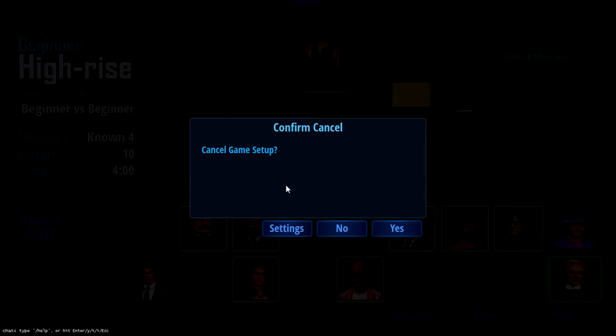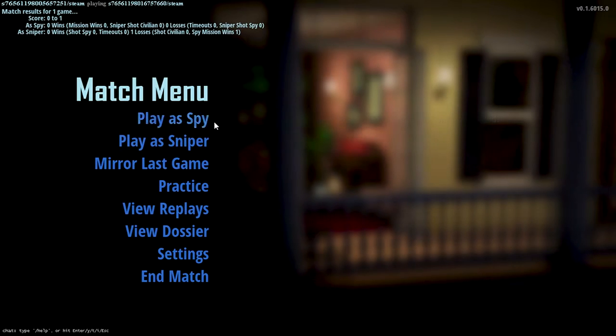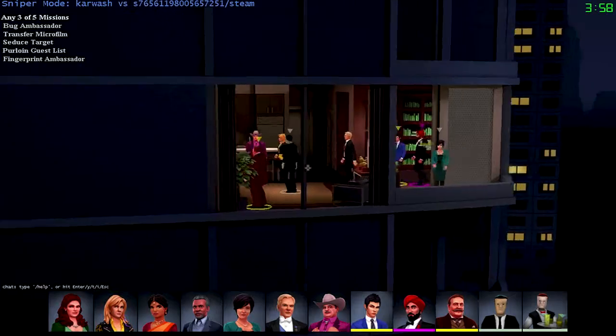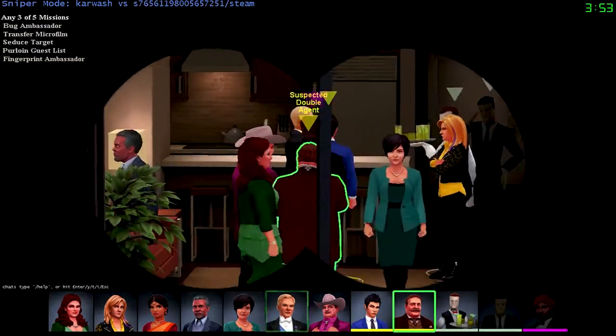Actually, I want to go ahead and back out and try to find a different map setup. Okay, we're back. This one is actually different spy missions, so it's going to be interesting. We have fingerprint ambassador, bug ambassador - so we've got to find people who are really hanging around the ambassador. Perlon guest list, seduce target, and transfer microfilm. Let's keep a good eye on the ambassador.